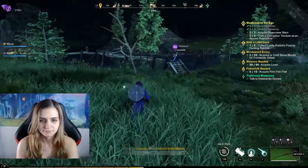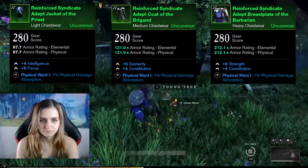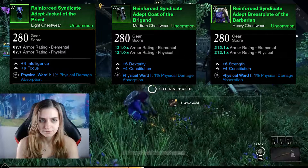The three armor sets also have different physical and elemental resistances, with light having the least and heavy having the most. It's a pretty simple concept — you pick how tanky you want to be.